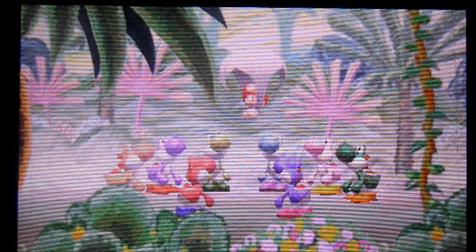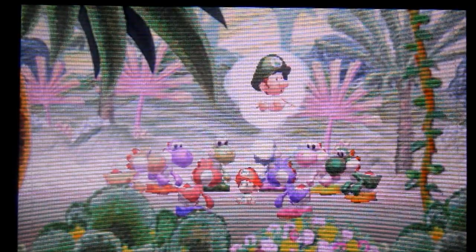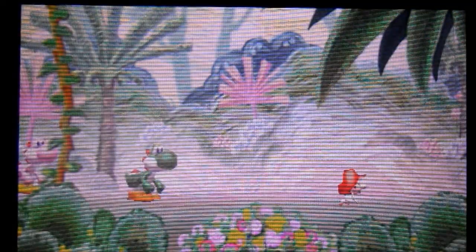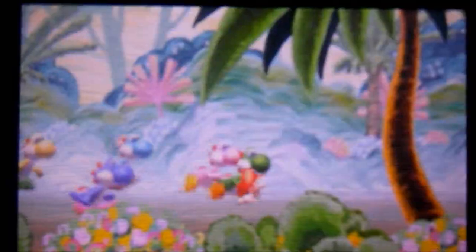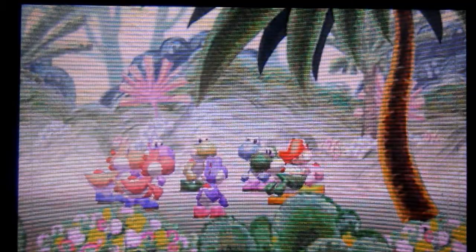Here are the Yoshis — they're worried about Baby Bowser and his castle. Suddenly, a baby in a red hat flows down from the sky. Baby Mario seems to be unharmed by the fall. He can sense Baby Luigi's location using some kind of brotherly sympathy. The Yoshis agree the island is too dangerous for a little baby, so they decide to help, taking turns carrying him on their backs.